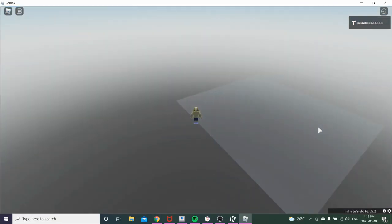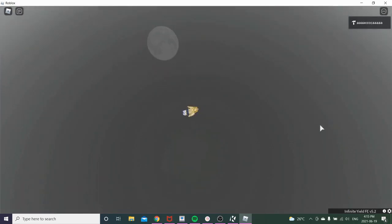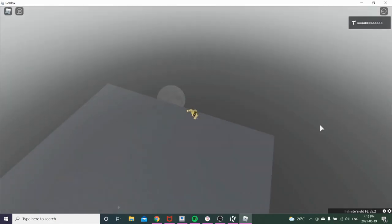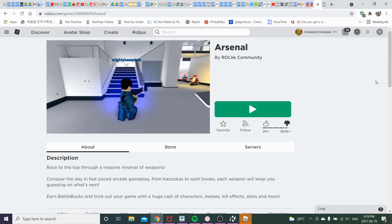There we go — okay, this is kind of fast. What happens if I do a one-fly? Oh, that's pretty cool. Are we going to land this? To test out the executor we're going to be playing Arsenal, which is a game full of cancer.